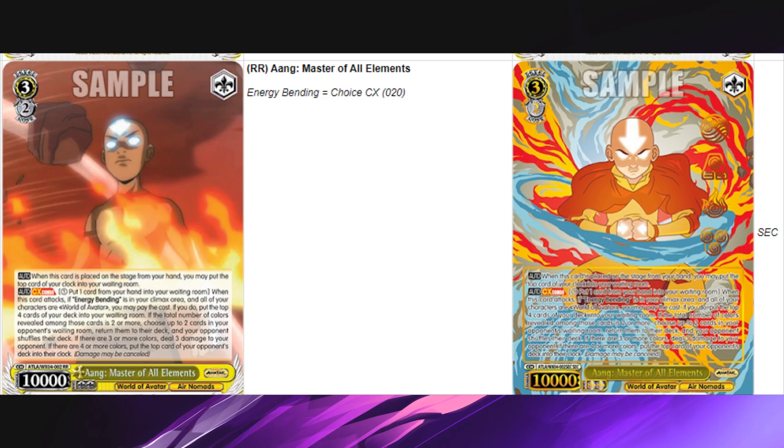Next card: Aang Master of All Elements, a 3-2. This guy looks like he's in sicko mode. When this card is placed on stage from your hand, you may put the top card of your clock into the waiting room. It's a climax combo — pay one, put one card from your hand into the waiting room. When this card attacks if Energy Bending is in your climax area and all your characters are World of Avatar, you may pay costs: put the top four cards of your deck into the waiting room. If the total colors revealed is two or more, choose up to two cards in your opponent's waiting room, return them to their deck and shuffle. If there are three or more colors, deal three damage. If four or more colors, put the top card of your opponent's deck into their clock.